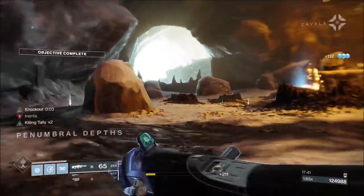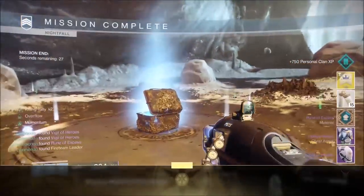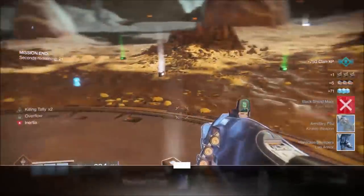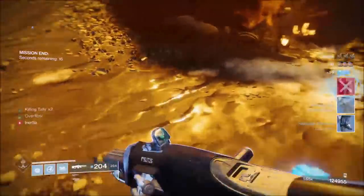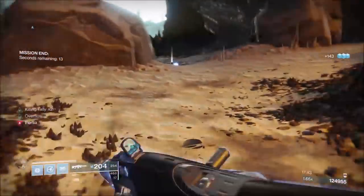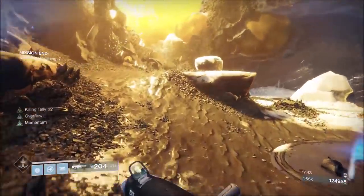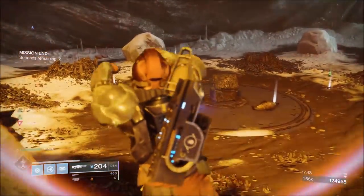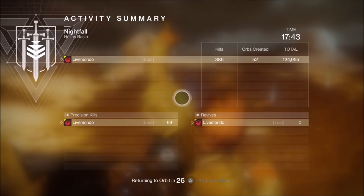There we go — 124,000. Not bad for a 3.3 modifier. These weapons make this very easy. This should help you with the Lumina step if you're stuck here. If not, I hope you guys enjoy the run. I hope it helps if you're wanting to get the Britehorn Osprey or just get your high score and double rewards. Thank you very much for watching — I always appreciate your viewership, and I will see you in the next video.